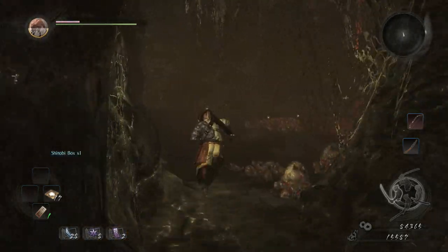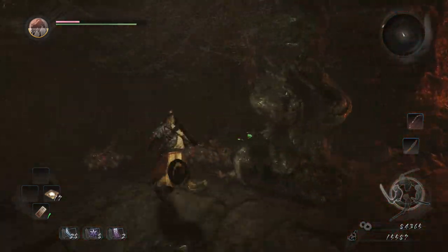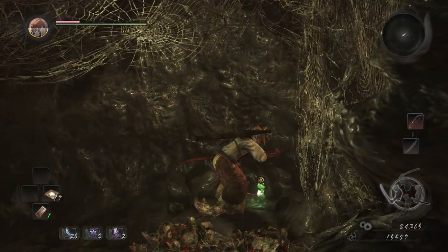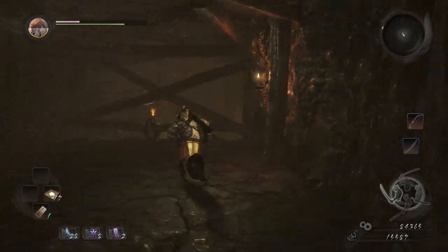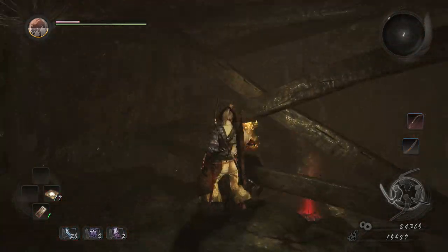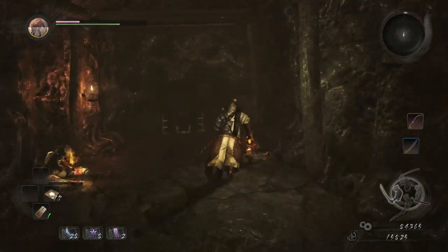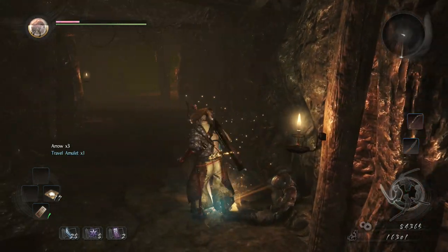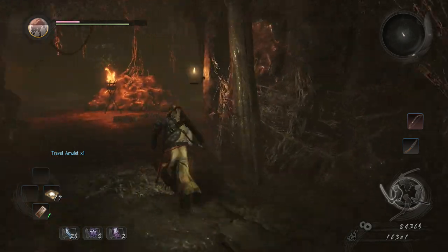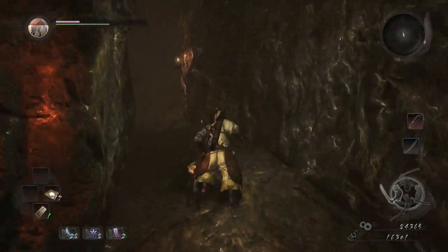Down here there are going to be at least two fragments, so if you're after all the fragments and all the kadamas — and as you can see there's one hidden to the right — you should definitely come down here. In this big area where the kadama was there's also one of those fragments. Watch out in most of these side caves: spiders on the roof will jump down and ambush you as soon as you go underneath them.